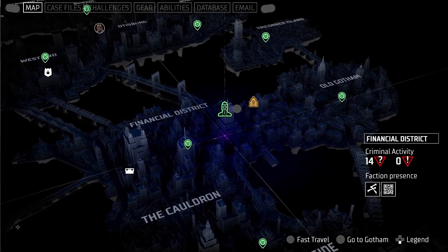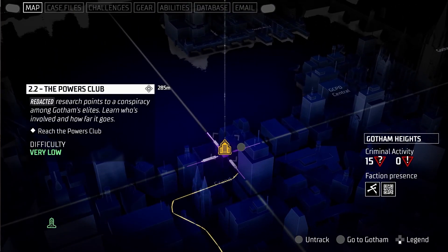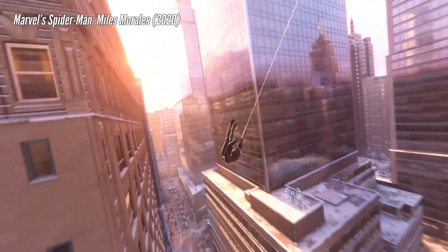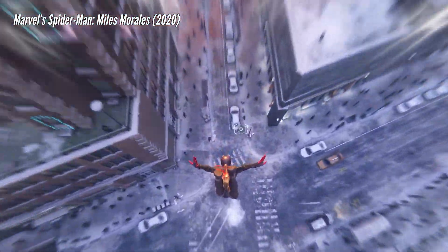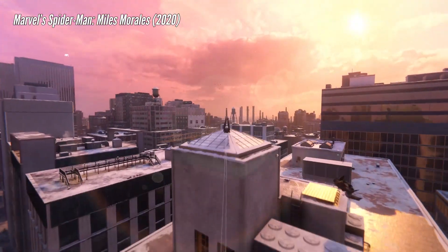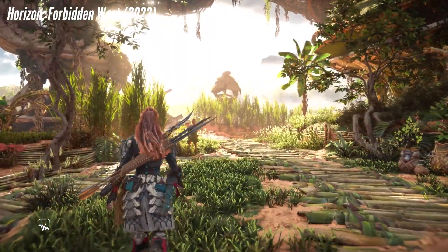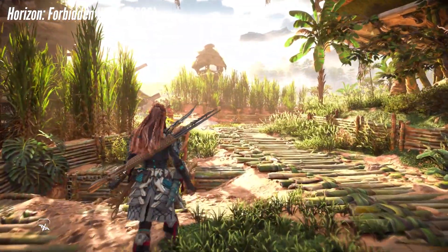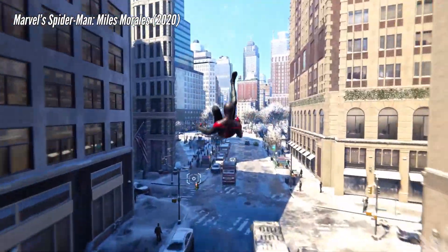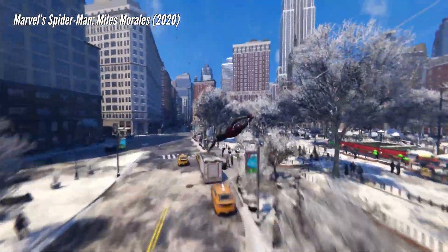Size alone isn't what makes an open world special — it's all about how the world is designed and what purpose it serves the gameplay. In a game like Spider-Man, the city's main purpose is to showcase the most important gameplay feature: web swinging. It's a different design focus than a game world like Horizon Forbidden West, which has several distinct NPCs and hub areas along with tons of machines to fight. Spider-Man's world is great because it doesn't get in your way — it lets you really feel like the character, it's populated, it gives the city personality, and makes it feel alive in a different way than Horizon's does.